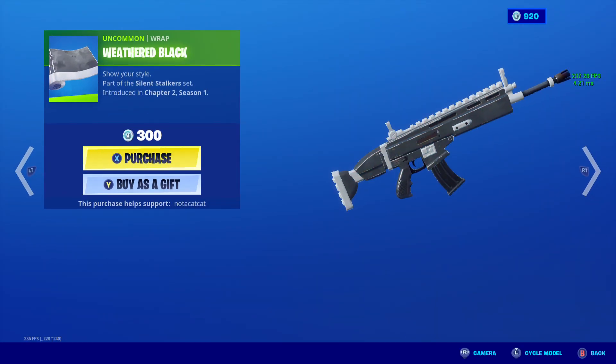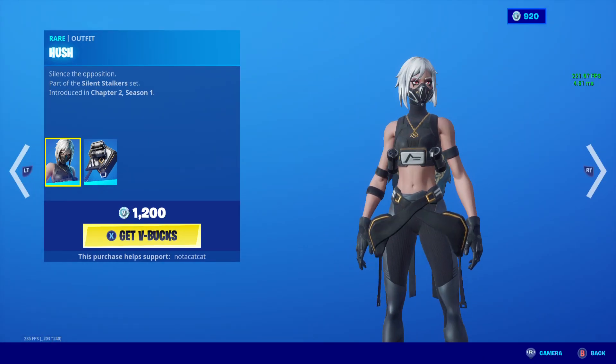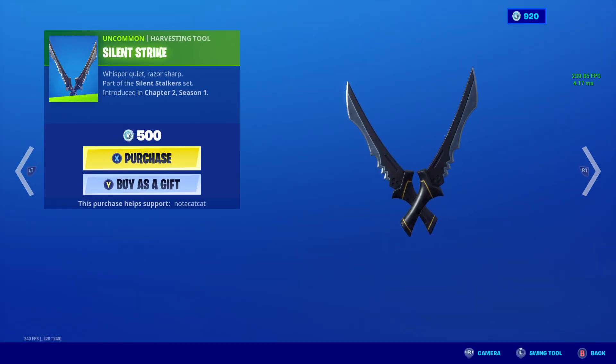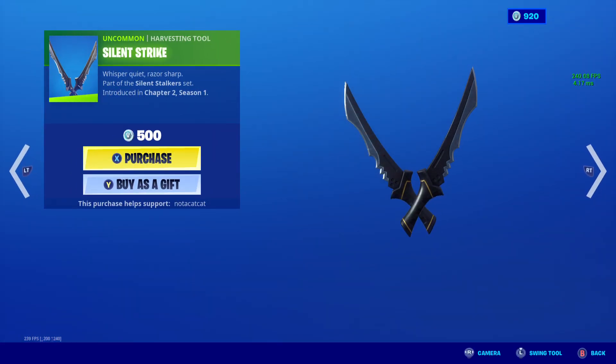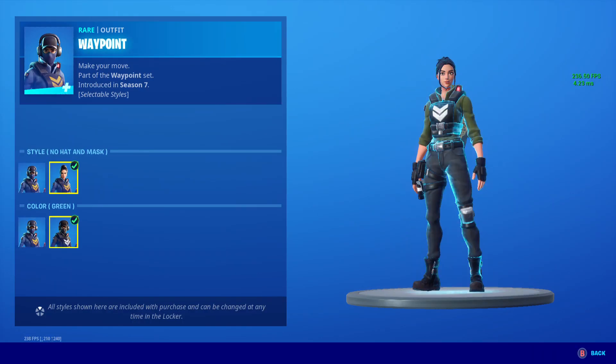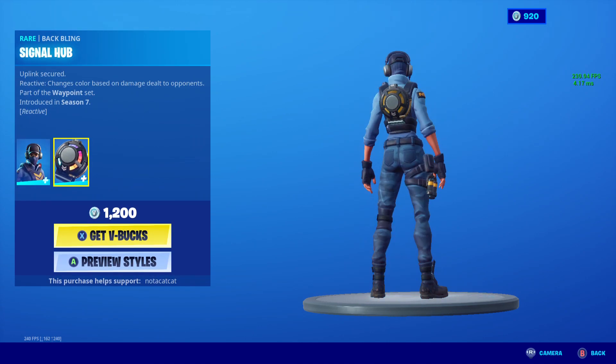We got the weathered black wrap. And we got the hush skin, the back bling black stripe, we got the silent strike. We got the waypoint skin with these edit styles, with the back bling signal hub.